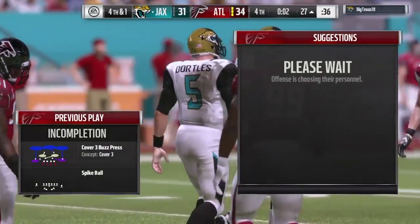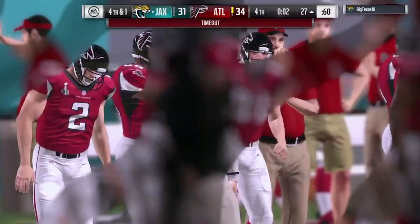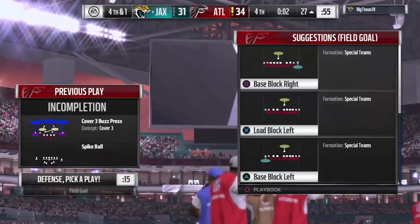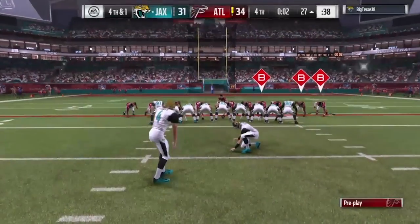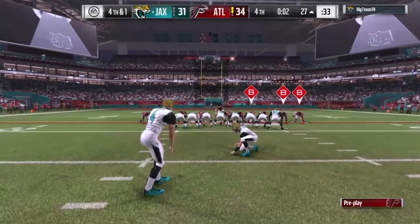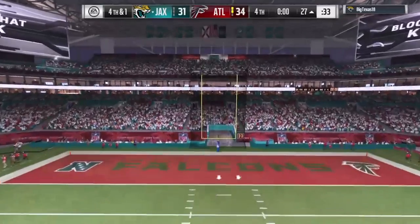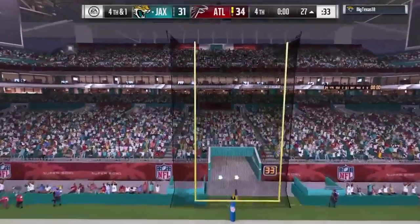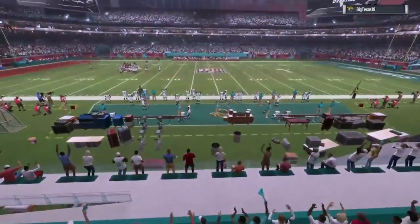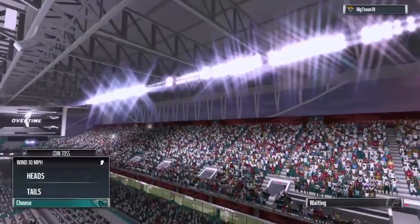One last question from one of our guys in our league — when you're in the play call screen on a fourth down, is there a wind stock or anything that can tell you where the wind's going? Is that something you guys can add? That's a great question. I've been trying to get that in for a couple years. Every year it comes down to not having a UI resource for it. Even though I go through all the proper channels, it always falls off when we hit crunch. It's always in plan — we're going to do it this year — and then it falls off due to priorities. I'll keep pushing to try to get it in, but it probably will not make it in for this year.